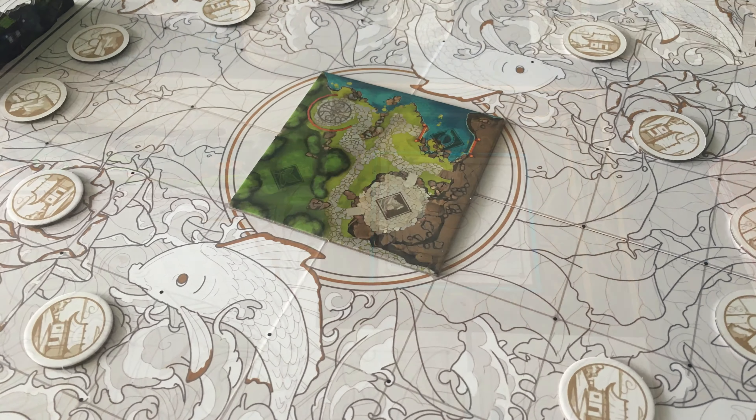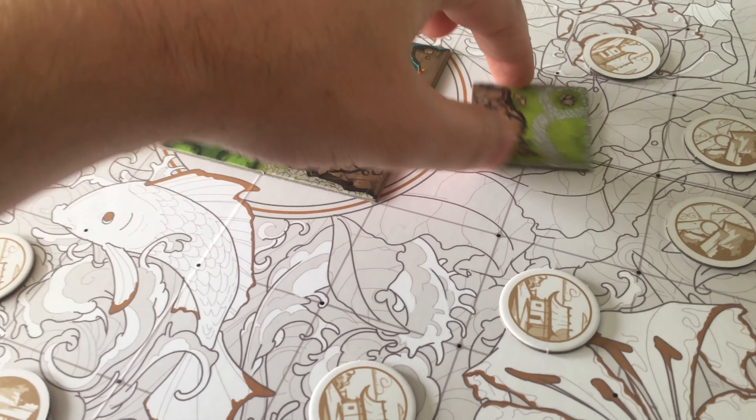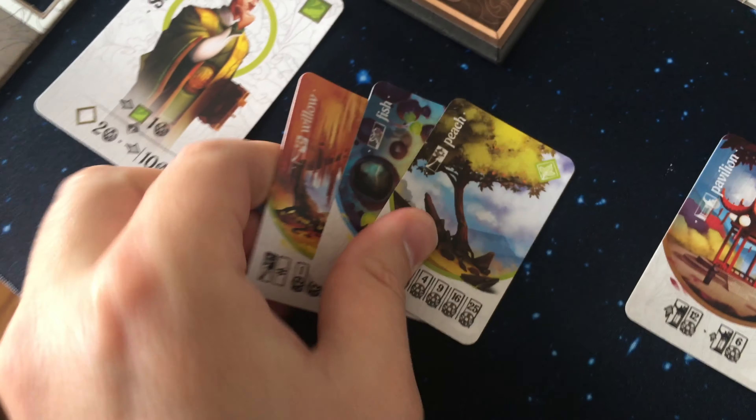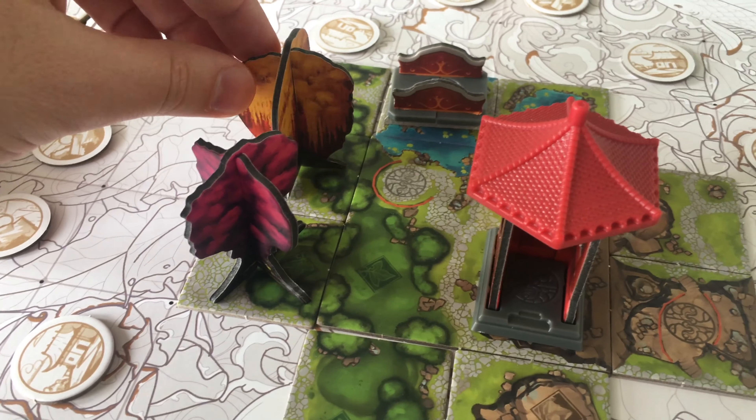The game starts in the middle of the board, and you'll take turns building it out by placing tiles from one of four stacks, or by decorating already-placed tiles. You draw cards and choose one to place on the board as a decoration, also scoring points for it.